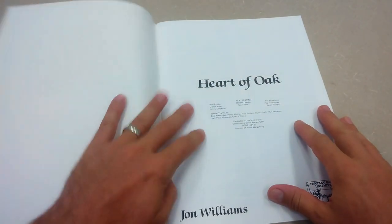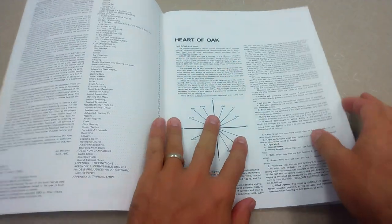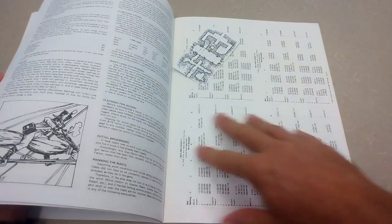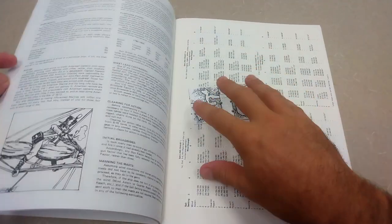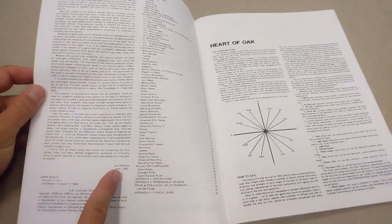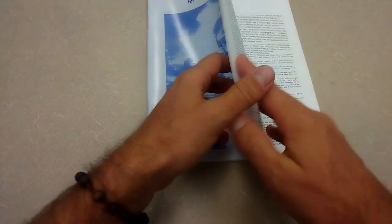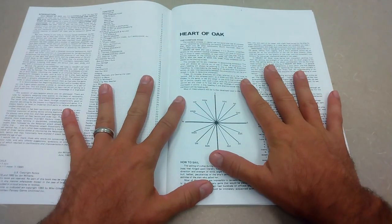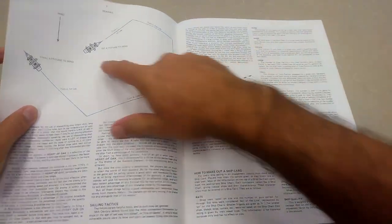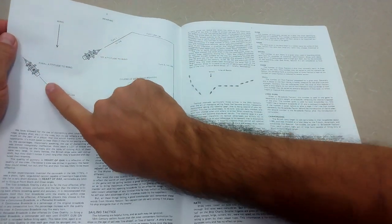As you focus your lens down to the individual ship, things get more complicated on a ship-by-ship basis — which is not to say any one of these rules is more complicated overall. These three sets of rules have dedicated their complexity to different aspects of fighting on the big blue wet thing. Heart of Oak is a very complex set of rules focused on individual vessels, published way back in 1982 as part of the Private Heroes and Gentlemen world from Fantasy Games Unlimited.